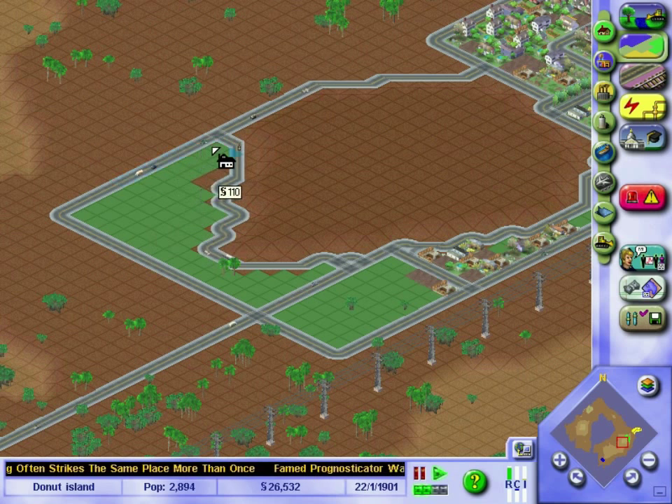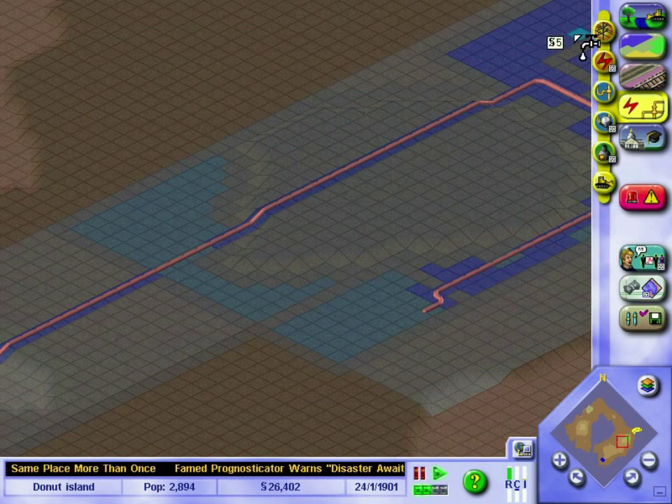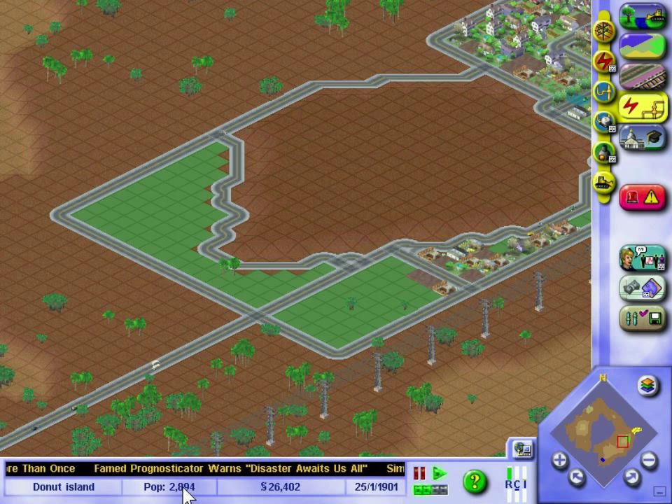That looks much better. Let's get a waterfall — oh, it's already got water. A disaster once more awaits all my sims, but residential demand is just through the roof. Sims flock to the grand opening of Betty's Bird Boutique — that's so cool.